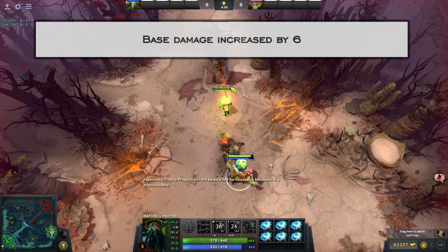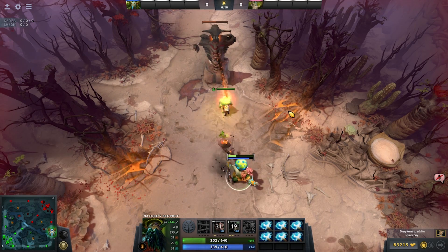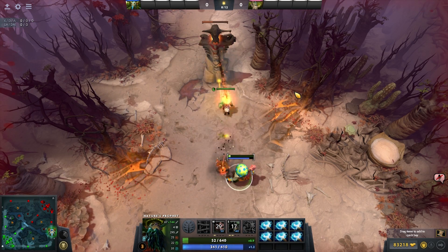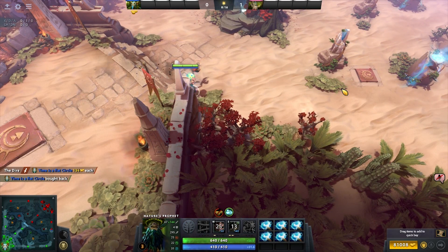Nature's Prophet only got six base damage, which is good on a hero like him, but with this new trend of favoring fewer heroes pushing lanes, the meta can actually favor him way more than this solo buff might suggest.